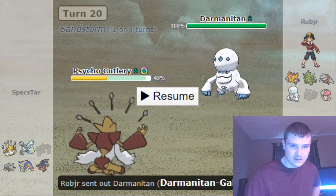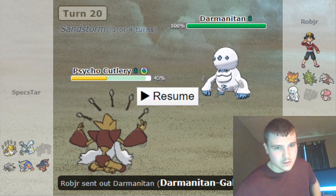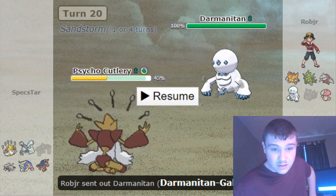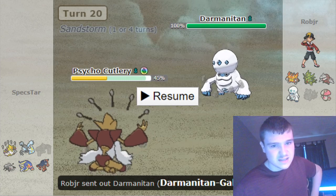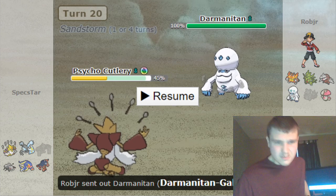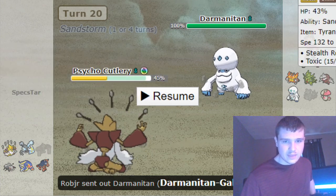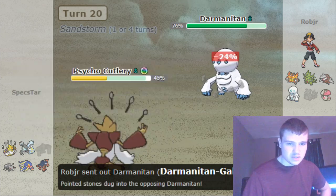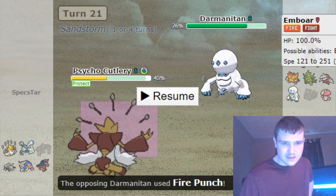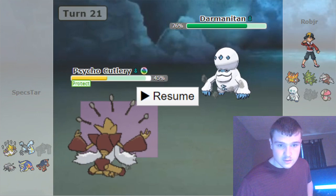Now he goes into Galarian Darmanitan, and I make a huge, colossal mistake here — I forget that I have one more turn of Sand Rush. In my mind, I'd thought of Sand Rush mostly as it related to Excadrill. He brings in Darmanitan, and it doesn't even cross my mind that I have the extra turn of Sand Rush, mostly because I never would have imagined he'd bring in Darmanitan if it was going to potentially be a sack — especially since at this point that looks like his wincon, it's the one thing that can outspeed Alakazam. So I actually just go for Protect to see what he'd lock into, and I lose my turn of Sand. I don't know if he knew I had Sand Rush for that turn when he brought Darmanitan in, but I make the mistake myself and lose that turn.